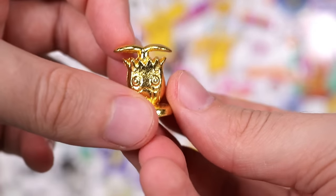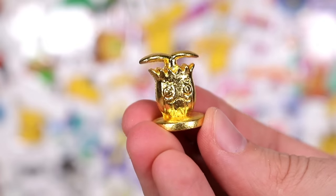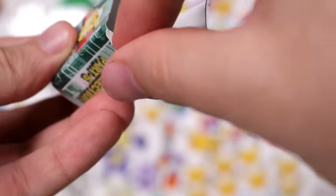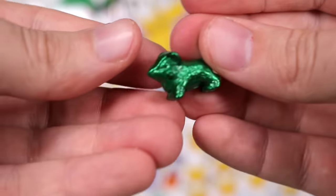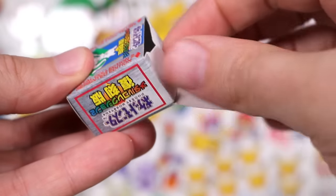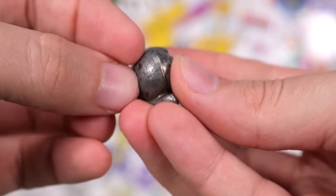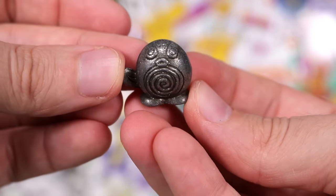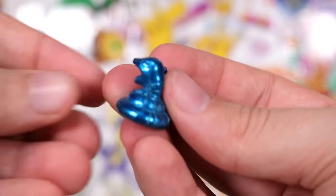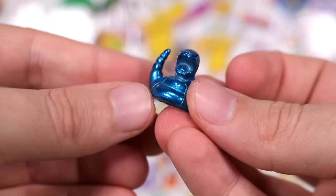A golden Sunkern — remember Sunkern? So these were available, and I'm assuming still are, in Japan through Gacha machines where you put your coin in and the big plastic ball drops out and you see what you get inside. A little stone Poliwag. Clefairy — the original moon Pokemon. You have a blue coiled-up Ekans screaming for his dear life.